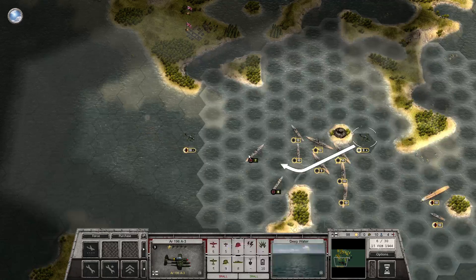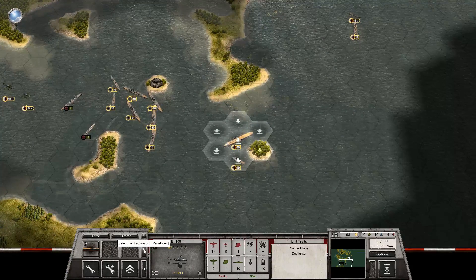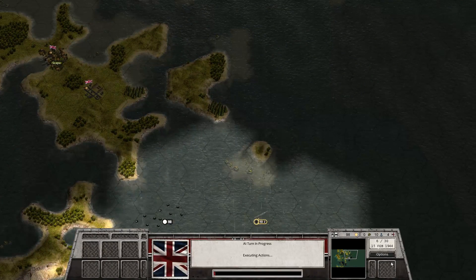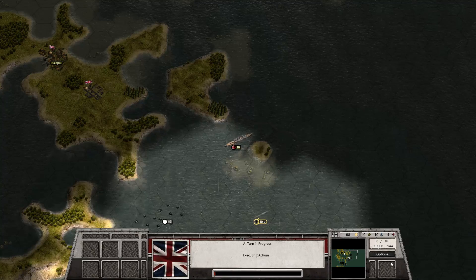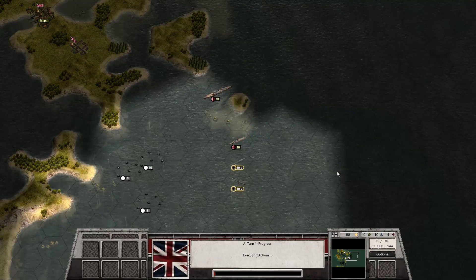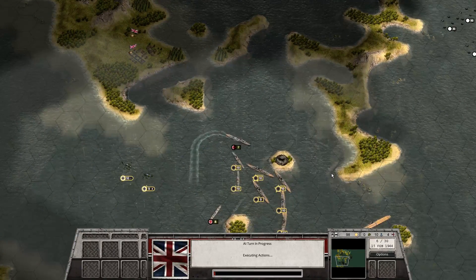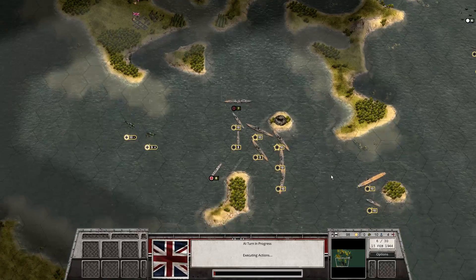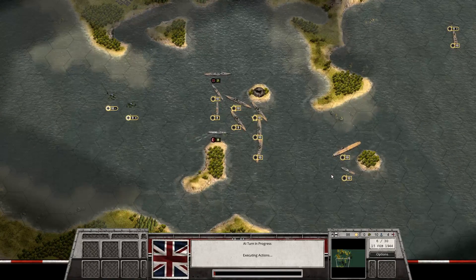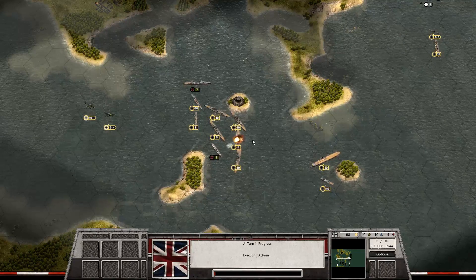Come back and just defend it. Planes are gonna stay landed. I like turn six. Here comes something — I think that's the battlecruiser. That's a destroyer there too, two of them. I gotta get out of there with my submarines then. Two damage. This one will fire torpedoes. I hate that.